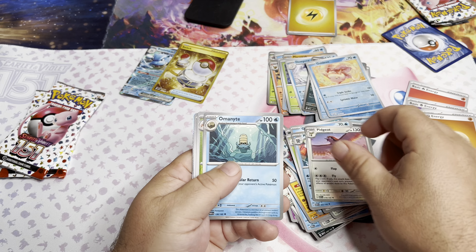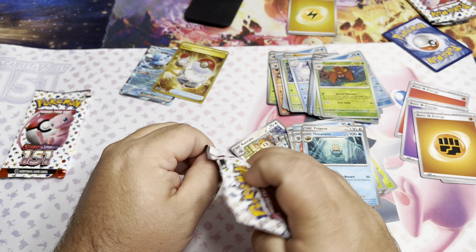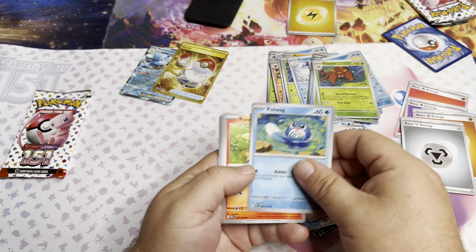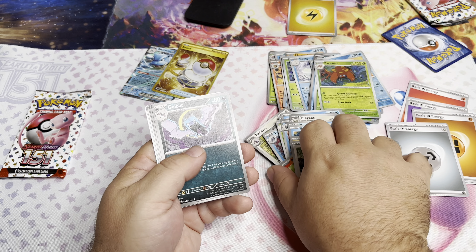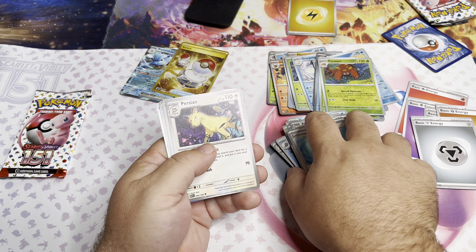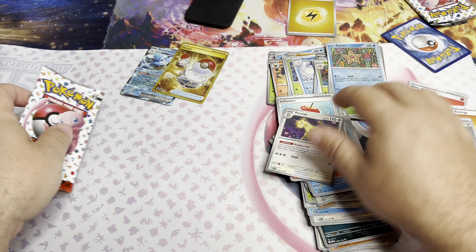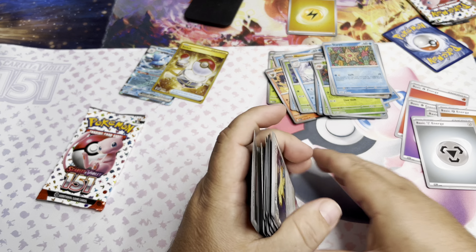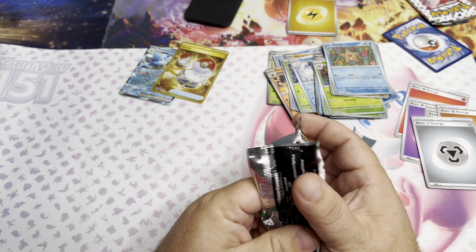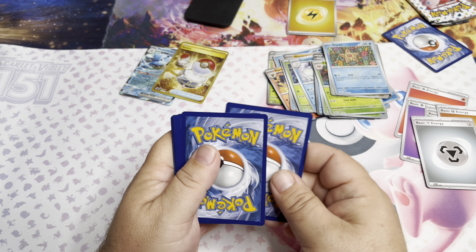Parasect, Scyther, Articuno — guys, I'm not doing too well. I only got two pulls out of six packs. It's gonna change, right? It can change anytime. Staryu, Doduo, and Chansey — that Leftovers trainer wasn't even the card from base set. And a Cycling Road. All right guys, I'm down to my last pack — this is the last one I could find anywhere in our town, so I didn't really get the option to pick any specific one.